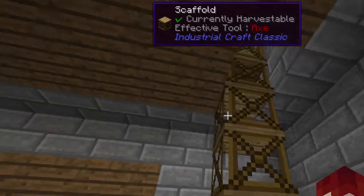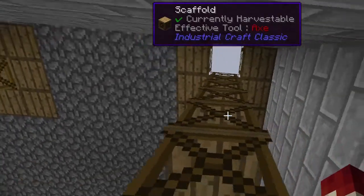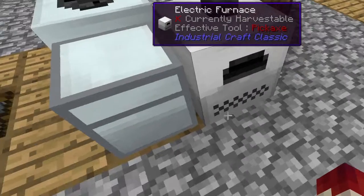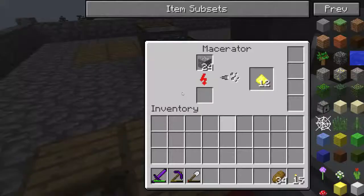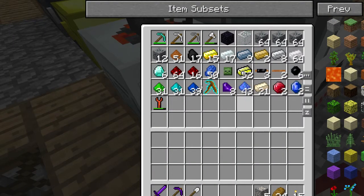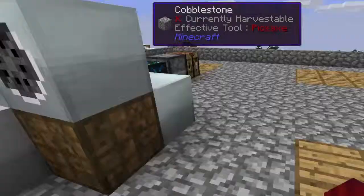I've left the macerator and the electric furnace ticking over with stuff in it, so we're going to go have a look and see how they're getting on. We're also going to see how to make a geothermal or solar generator. I might make an extractor for rubber resin because rubber is going to be a huge thing. We've got lots of tin in there — the macerator's got some gold dust, that's working — and there's some more zinc. We've got three stacks of tin, tin is going to be coming out of our butts.